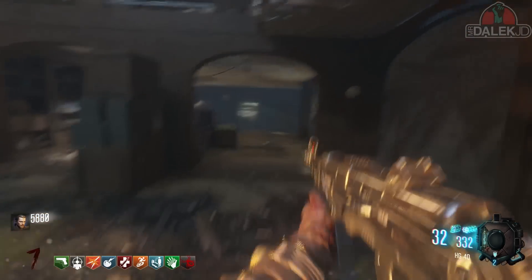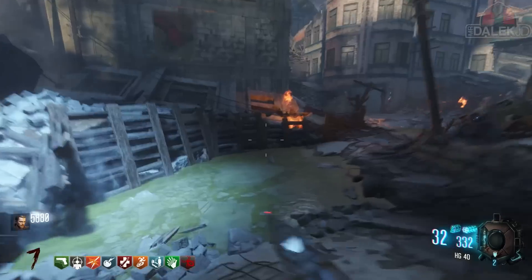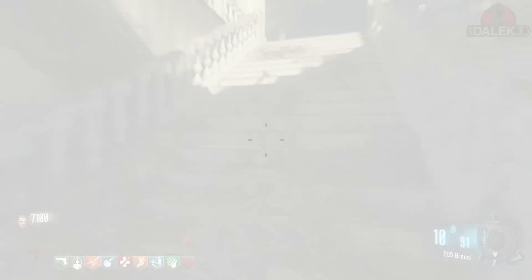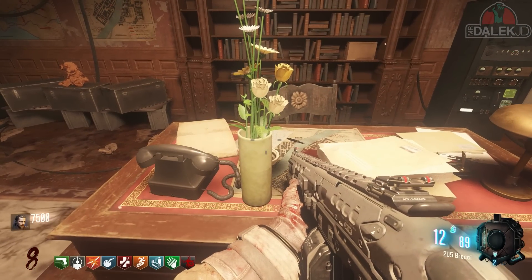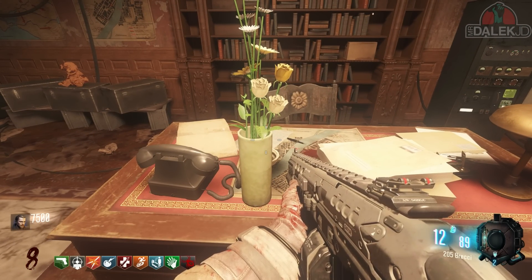Then you can just hold square or X and you'll be able to pick up that candle — it will be in your inventory. The second thing we need to get is the flowers, and you can find this in the power room. If you go up the stairs and to the left, it's on a desk — you just hold square or X to pick up the flowers.